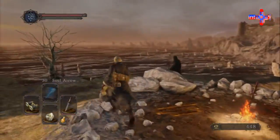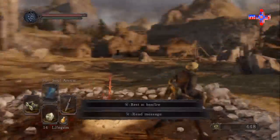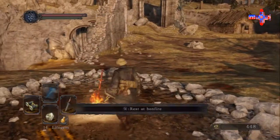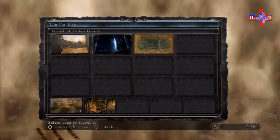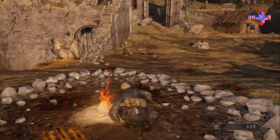Now this is episode three. It might be a little hard to tell, because I'm starting back from Majula. I stopped at Majula because I wanted to do a little bit of leveling up, get some items, and we're going to travel to the Forest of the Fallen Giants — which is where we were — and then to the Cardinal Tower, which is where we left off.